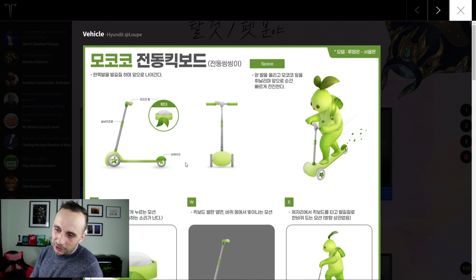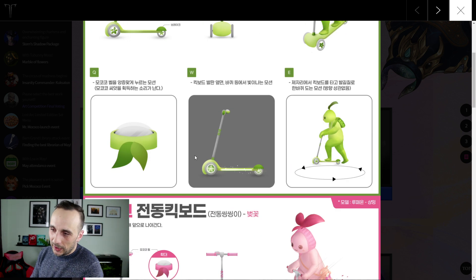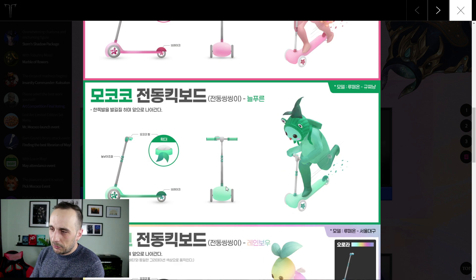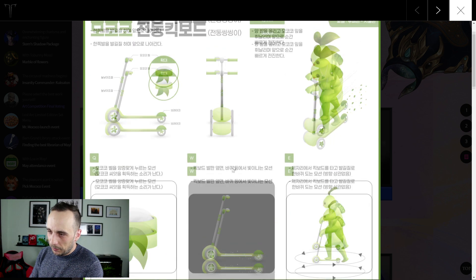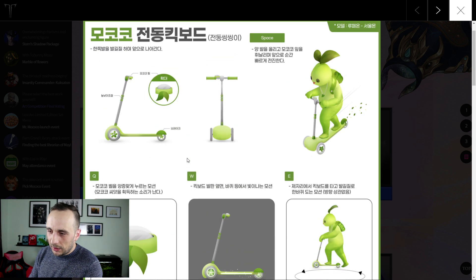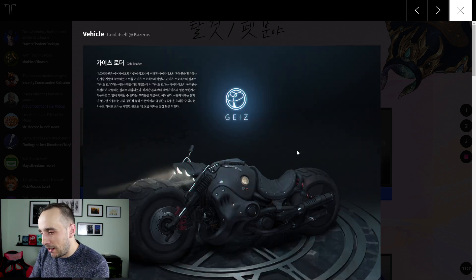Next we have mounts — people have submitted their entries for mounts as well. This is a mokoko-themed scooter. Very interesting — I would definitely purchase this mount from the cash shop, absolutely not in pink. I would buy it in this particular green right here. A very interesting idea. A mokoko scooter in Lost Ark, absolutely. And if your character also does the thing with its feet — 10 out of 10.